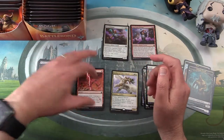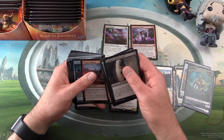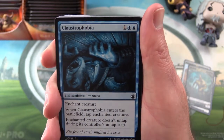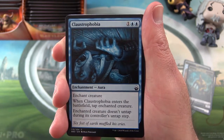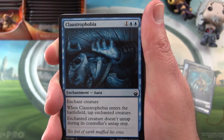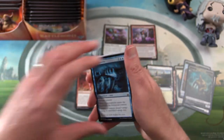So you're essentially giving them the option, but if they don't have any mountains, you're laughing. For the commons, my pick today — let's take a look at Claustrophobia. It's an enchantment aura for three mana. Enchant creature — when it enters the battlefield, tap the enchanted creature, and that creature doesn't untap during its controller's untap step. So you can pretty much lock up their creature; they can't really do much. Seems pretty good.